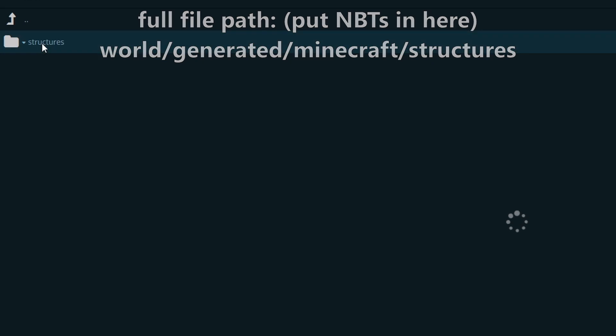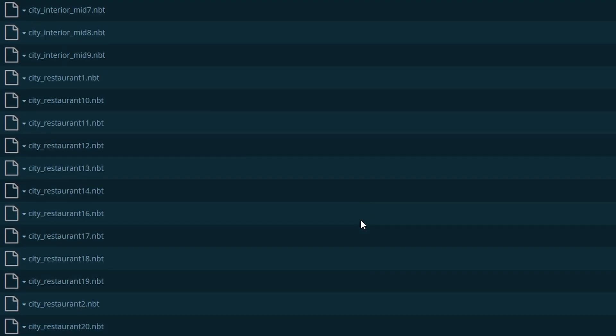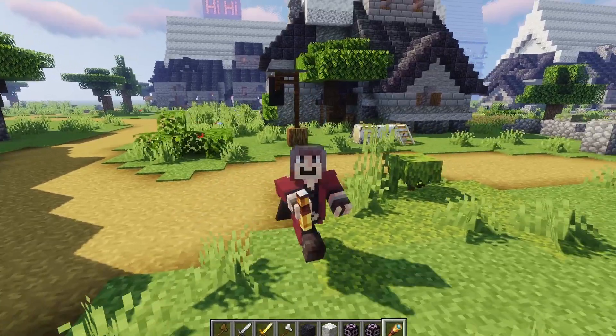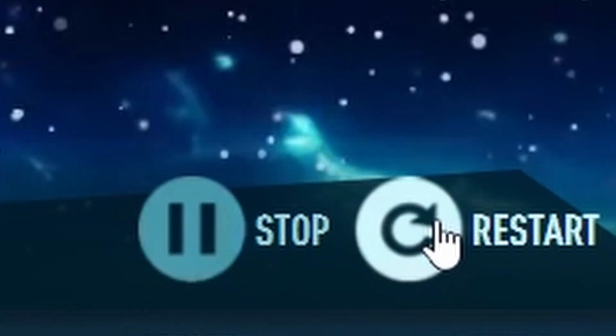Normally you would have to create these yourself. However, in the description I have a link with over 3,000 structure NBT files, built specifically for this tool, with basically every style of Minecraft building you could think of. Once you've downloaded them, drop them into this folder and restart your server. Now you're ready to begin.